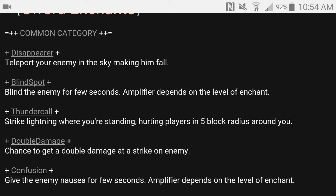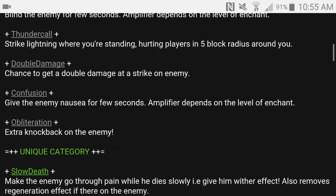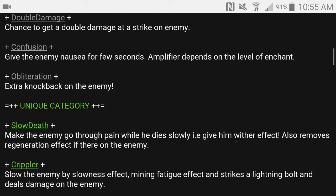Blindspot blinds the enemy for a few seconds, and each level increases the duration — up to level five. Thundercall strikes lightning, hurting players in a five-block radius around you. Double Damage gives a chance to deal double damage. Confusion gives the enemy nausea for a few seconds depending on enchant level. Obliteration gives extra knockback — I've used it many times and it sends enemies right into the water during PvP.